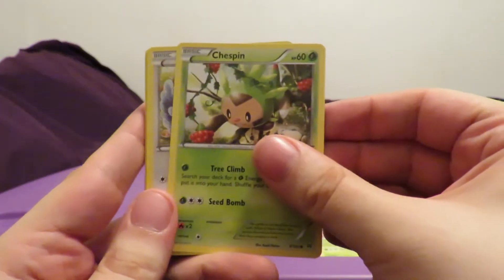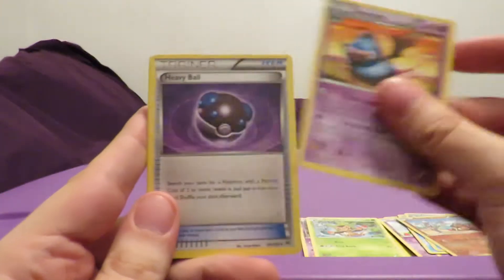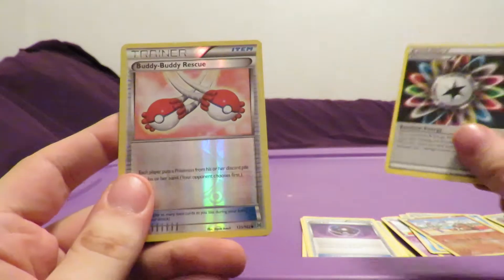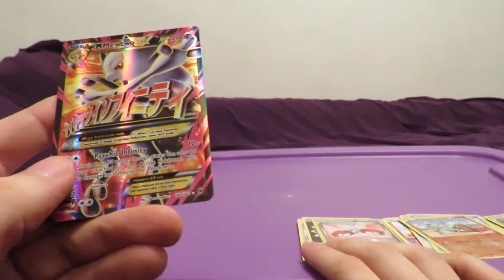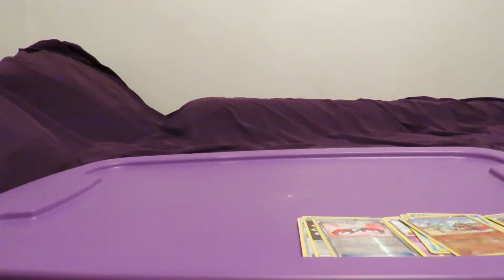There's an EX in here - I bet it's Mega Houndoom. Chespin, Roughneck, Woobat, Chespin again, Swoobat. Heavy Ball Trainer, Double Rainbow Energy Special Energy, Buddy Buddy Rescue - uncommon Reverse Holo. And then our EX is - oh no, it's another Mega Mewtwo Y! I am happy with that. That's awesome. And if it had been another Mega Houndoom, whatever. We're due for a good run of just non-holos now because I think I used up most of our rares and ultra rare slots here.